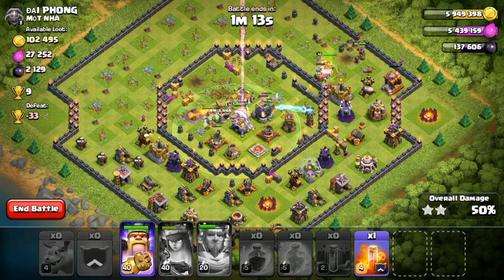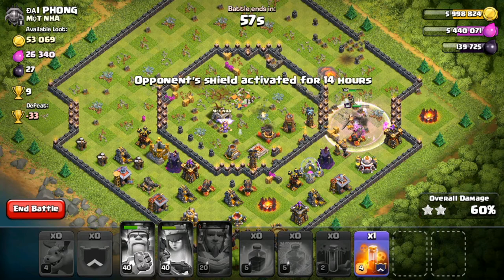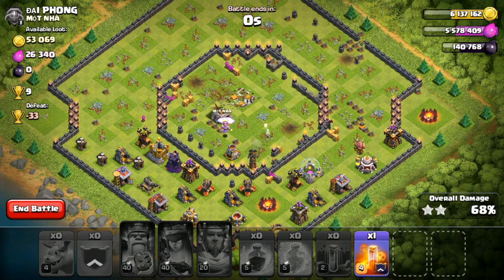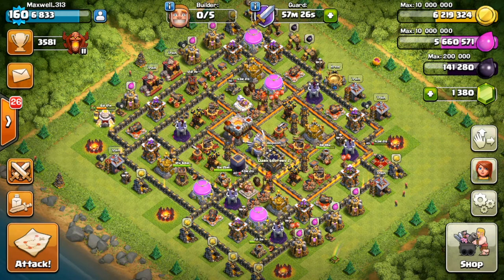The baby dragons are taking care of the dark elixir storage as well. The queen just got another air defense out of the way. The Grand Warden is still floating around doing a bit of work. Using the king ability to get through a couple more buildings. There were no defensive clan castle troops, so we couldn't use the poison spell. We can almost get the full league bonus in Champions League — 65% — the X-Bow and wizard tower going down, with a final tally of 67%. Baby dragons are a pretty cool troop; if you haven't used them yet, this guide might help. Give them a try!